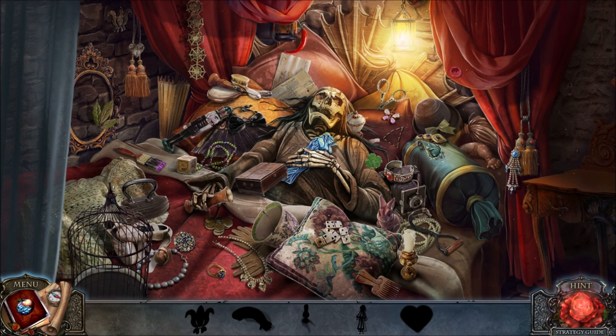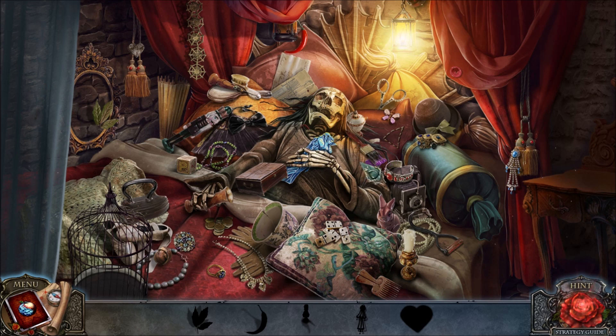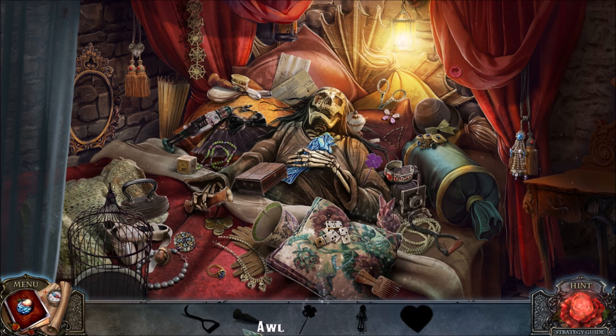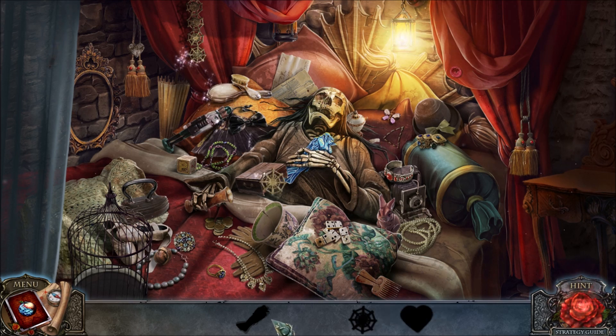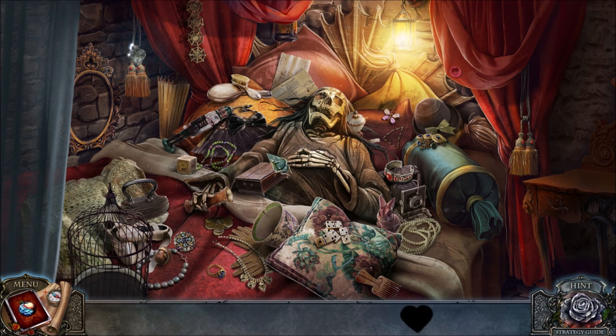And we have a hidden objects challenge. Let's find all these items. We need to find a fleur-de-lis, a doll arm — that's kind of creepy — a heart, a purple clover. Why do I need a purple clover? A leaf, a little pepper, a candle, an earring, an awl, a hook. We indeed do need a purple clover. We're going to cut this off to get a snowflake. We need to find the queen's figurine and a heart — that's right on the tassels.